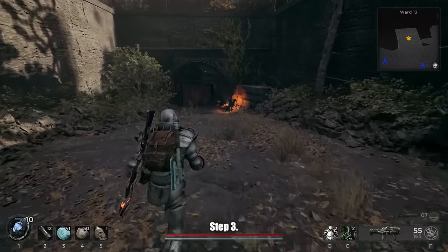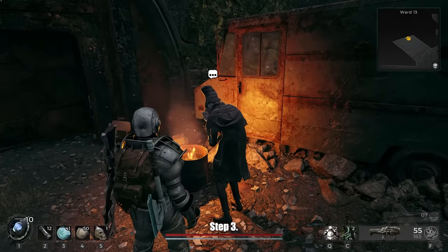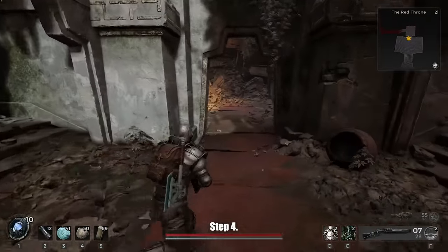Step three: go to Ward 13 from the crystal in step two and talk to the Dran who's down by the fan with a little fire — he's just chilling doing some shady stuff. He'll grab you and snap you back into reality.